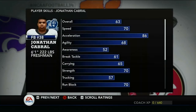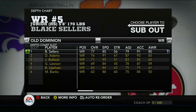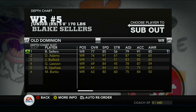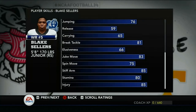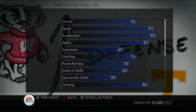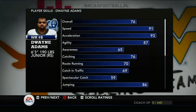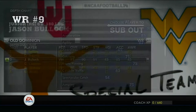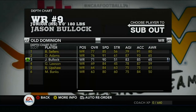Fullback Jonathan Cabral is 63 overall, a freshman with 86 acceleration — pretty good for a freshman. Best receiver, tied for our best player, is Blake Sellers: 77 overall, 85-91 acceleration, 76 catching, 76 route running. Number two Dwayne Adams has 91 speed, 93 acceleration, 76 catching, only 70 route running — 76 overall. Number three Jason Bullock: 90 speed, 85 acceleration, 71 catching, 78 route running.